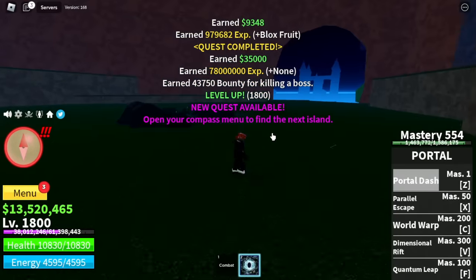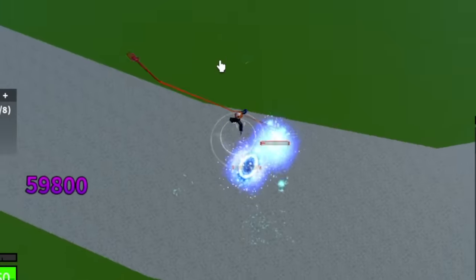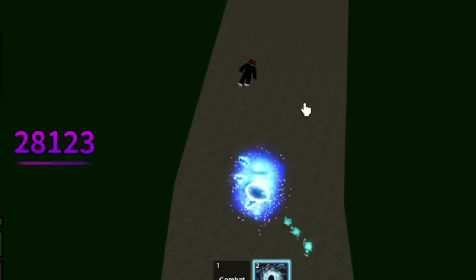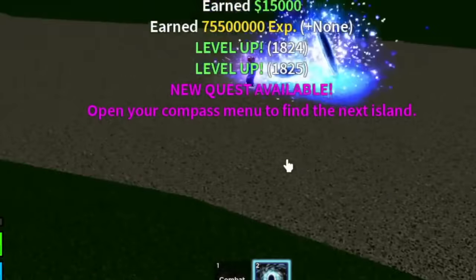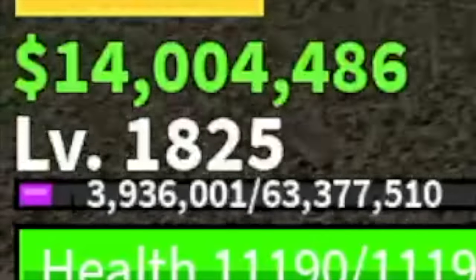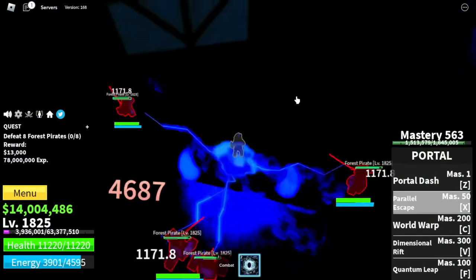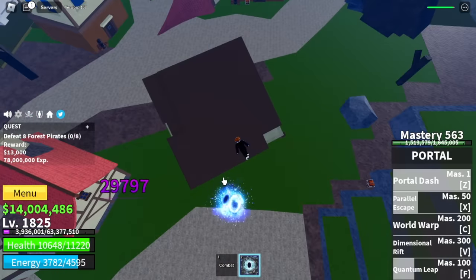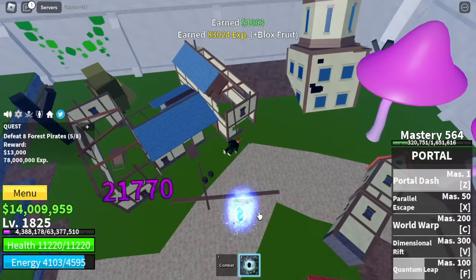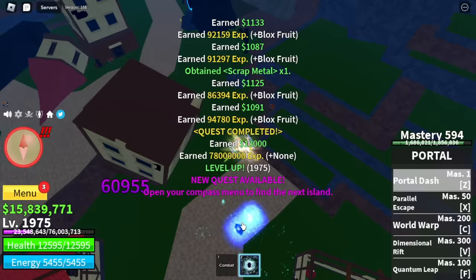Next island is the Floating Turtle. First target here is the Fishman Captains. Strategy will be the same — most of the damage will come from the F skill. If they're still alive, use your Z skill to finish it or your X skill. We will just level up 25 times here. At level 1,825, we will start grinding the Forest Pirates. This mob has long-range attacks, but we're good at it now. We can dodge those attacks and maximize the damage inflicted by the Quantum Leap. You're gonna keep grinding here until you reach level 1,975.